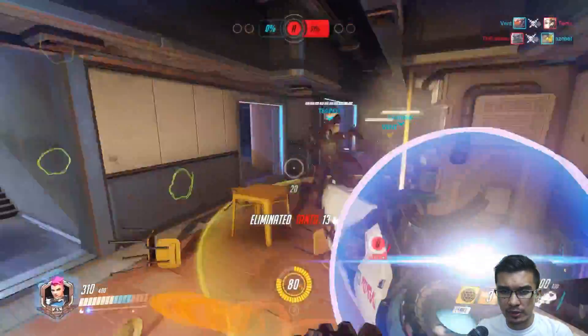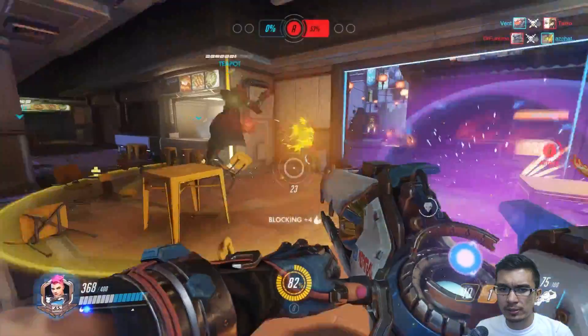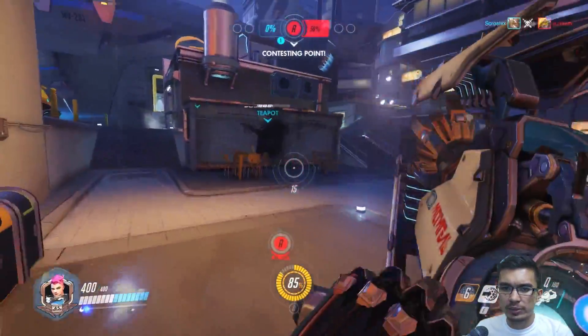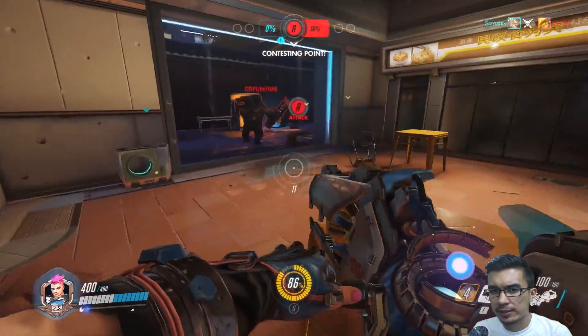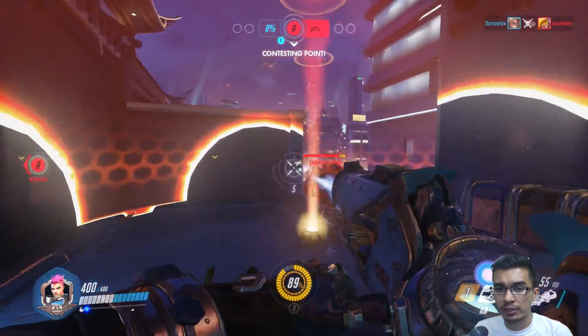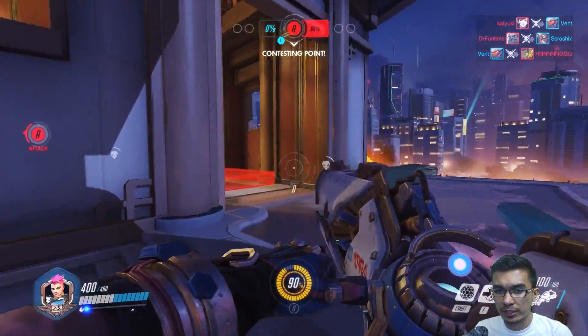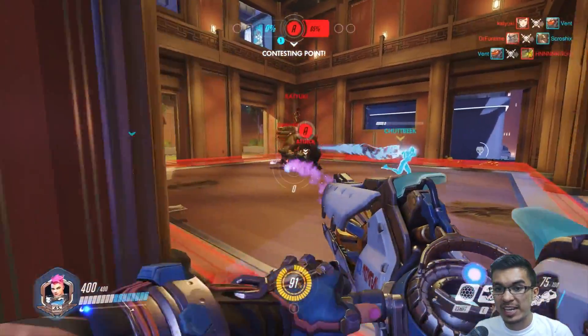Her left-click ability, as you saw there, is kind of a focused laser — a short to medium range attack. It's a bit hard to aim. It's usually best used on tanks and low mobility characters, or characters with huge hitboxes like this Winston, for instance. Because it does do nice damage, but you have to actually be able to hit it — that's the trick.